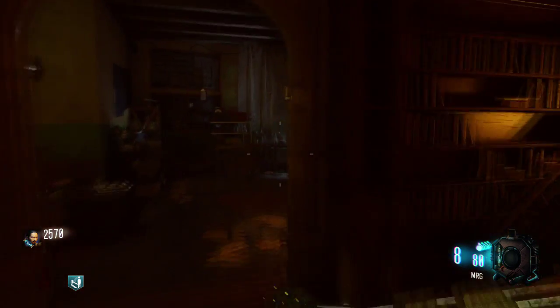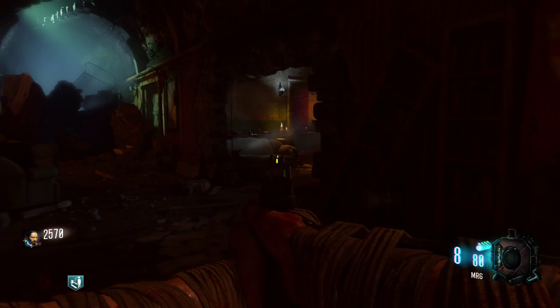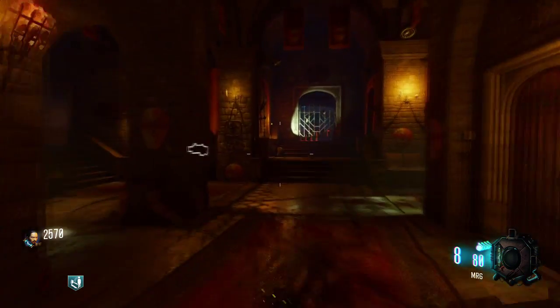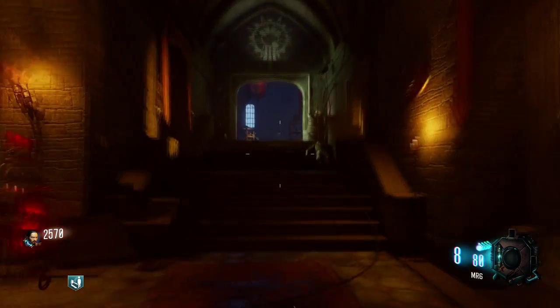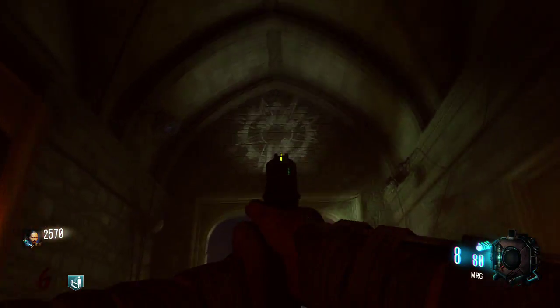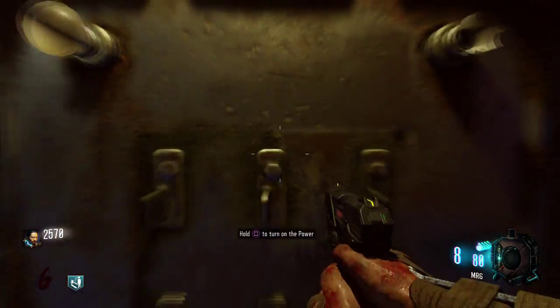And then run through here. All these rooms — only do this at the end of a round, not during. And then run up these steps. You're going to have to buy a door in here — I think that one. And then you just come around here, where the 935 symbol is, and straight ahead is power.